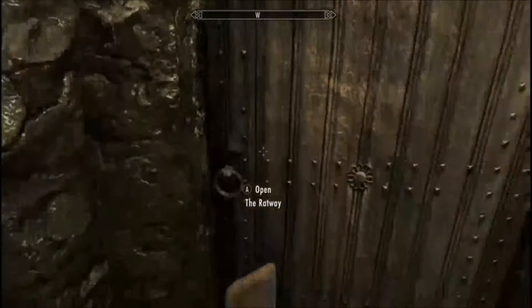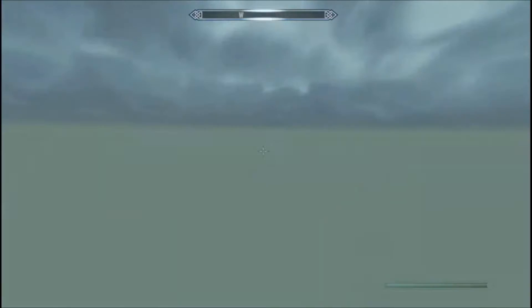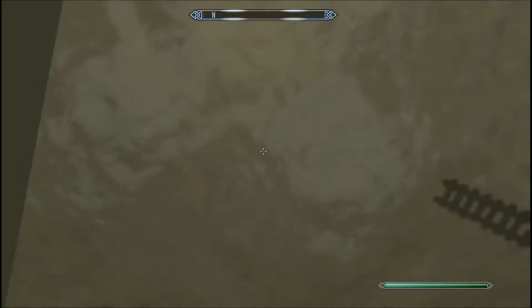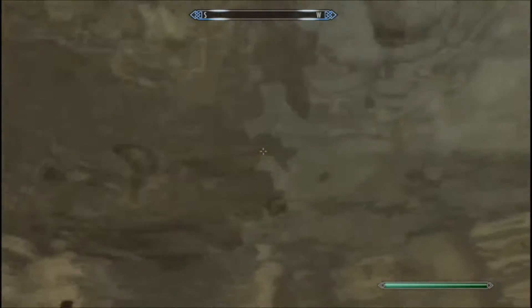It won't let me walk through the wall. Why can't I walk through walls in a game where I can't walk through walls? Okay, I'm going to try Whirlwind Sprinting. The problem with Whirlwind Sprinting is sometimes you fall down. But there's water underneath this and I still managed to land in the water, so that means I can still get the chest.